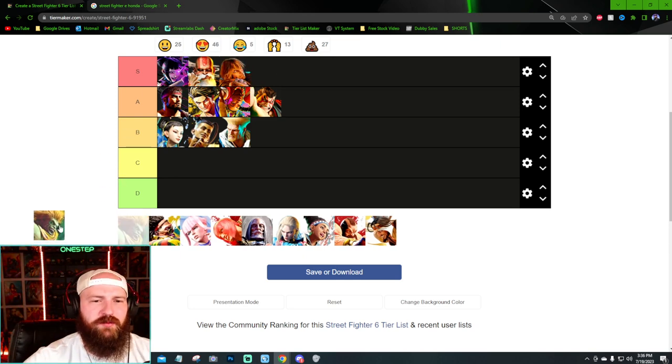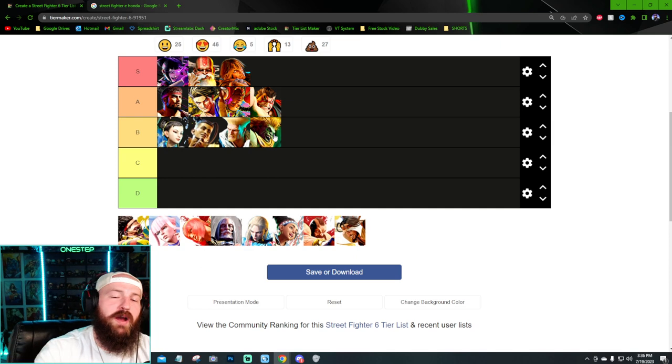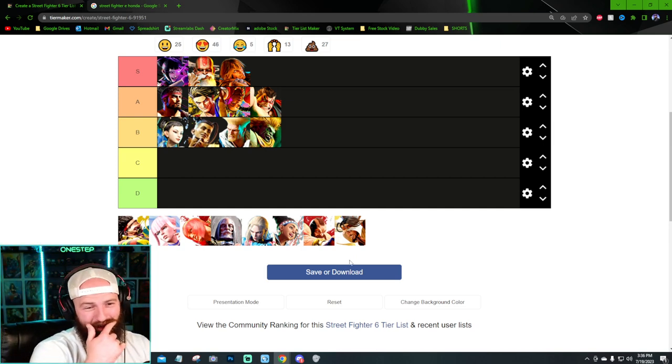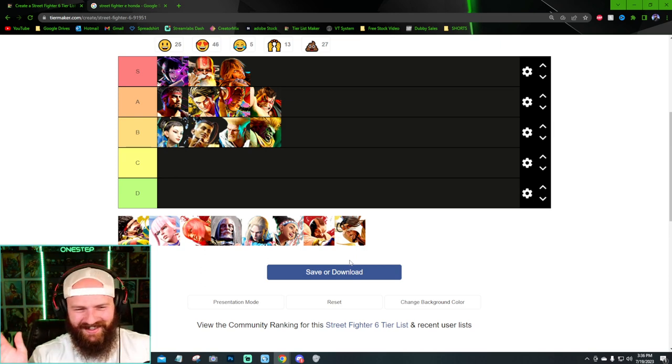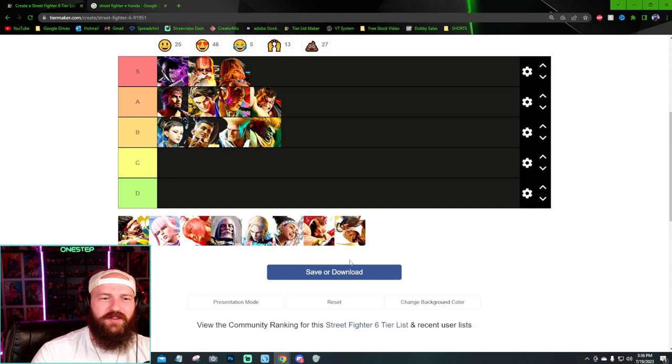Blanka kind of just belongs in B tier — it's just good, not terrible. How much do you change it up? I love the color palettes they gave his alternate colors; it looks super cool. But the design as a whole character is just a good design. Honestly I'm surprised we haven't had any C or D's lately — they're all just pretty good designs so far.